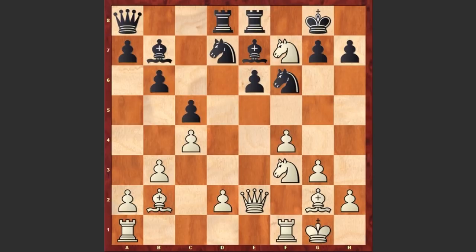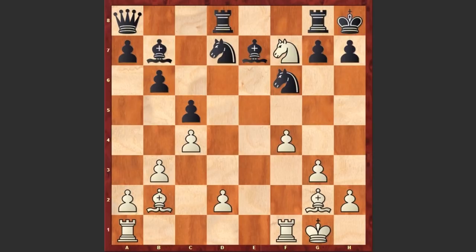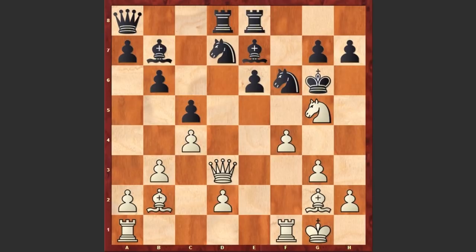Kxf7, and now comes Ng5 check. Kg6 — if Kg8 then Black can easily get checkmated, and we can see this classical smothered mate with a single knight. After Ng5 check we see Kg6, now comes Qd3 check, Kh6, but here comes g4 controlling the h5 square and threatening Nf7 checkmate. Black played a desperate Ng4, but this knight is no longer covering the h7 square, and here comes Qxh7 checkmate.